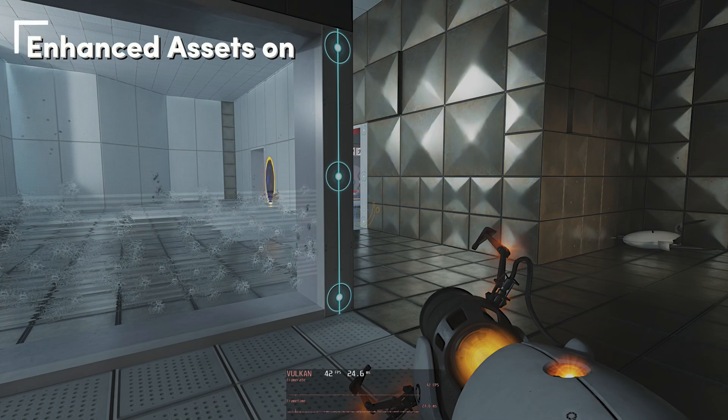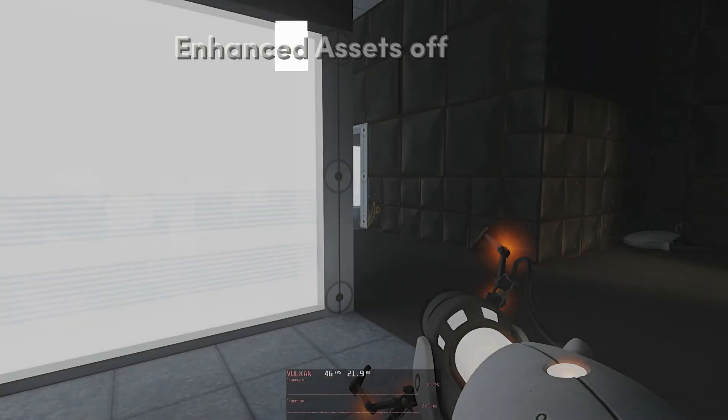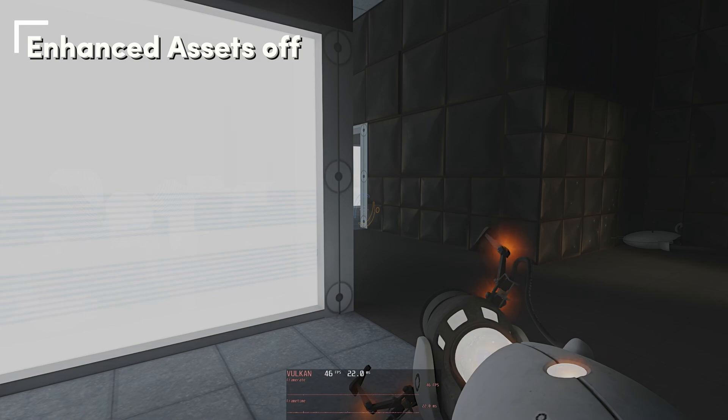Enhanced assets — this is a fun one. Beautiful game with enhanced assets turned on. Let's turn them off. What is this? Why is the window giving light? If you want to play with enhanced assets off, go play the original version of Portal — that looks way better. You do not want to be playing this way. Yes, we do get more FPS, and pain in our eyes. Moving on quickly before those images haunt me.